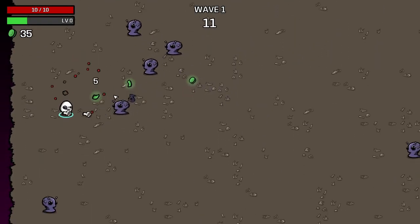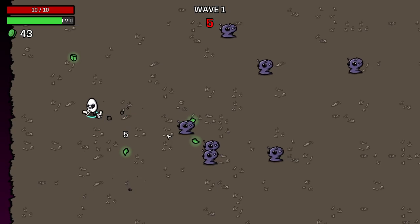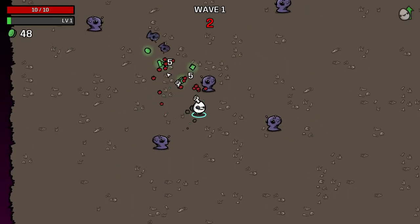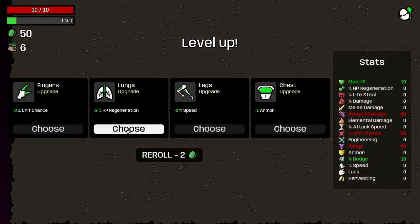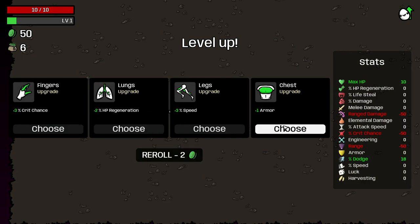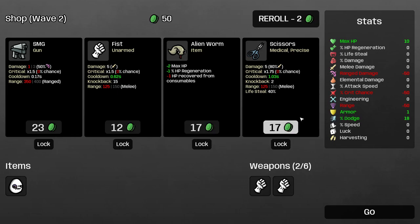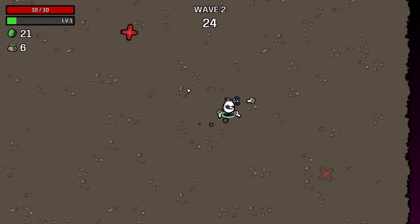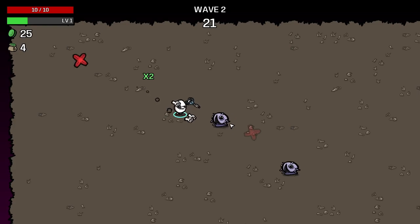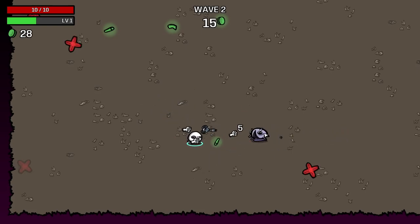I think I'm looking at weaponry and damage, but not really thinking about survivability early enough. HP regen right now just isn't it. I think I take armor — you take 9% less damage. We take another fist. I think we take both of these. I really like the visuals of having three fists — it's funny. The fire rate on the scissors is definitely slower, but they seem pretty good regardless. We just want to take anything that ups our maximum HP.